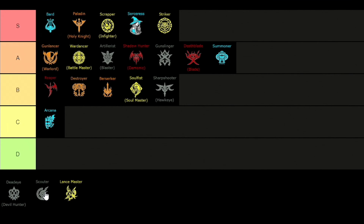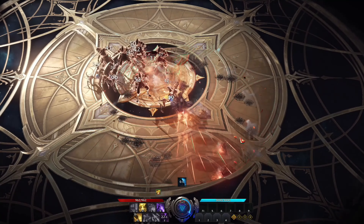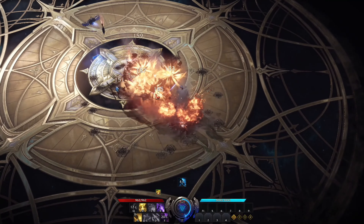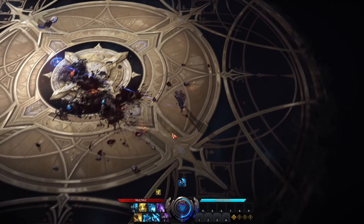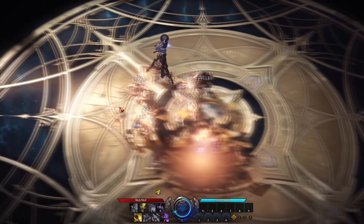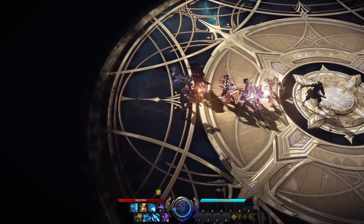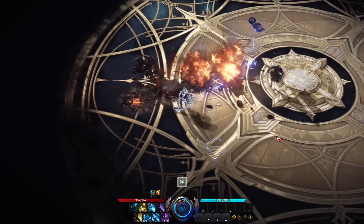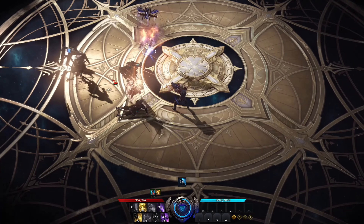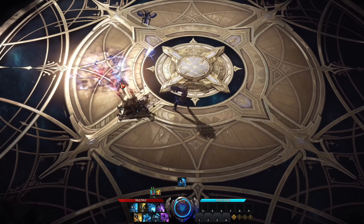For the next class we have the Scouter, also known as the Machinist, placed in the C tier. When you play the Machinist you technically play two characters at the same time — you can use drone skills while casting Gunner skills, but you can't cast skills that combine both. There are two ways to play this class: one is based on the transformation legacy engraving, and the other is focused on the drone. This is a very cool class with a unique and fun playstyle — if you want to become Iron Man in Lost Ark, this is the class for you.